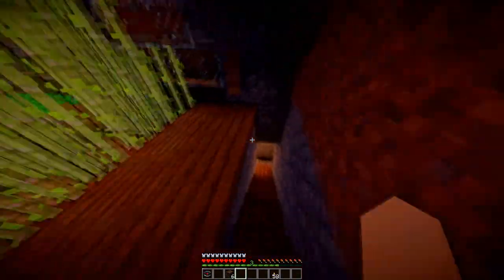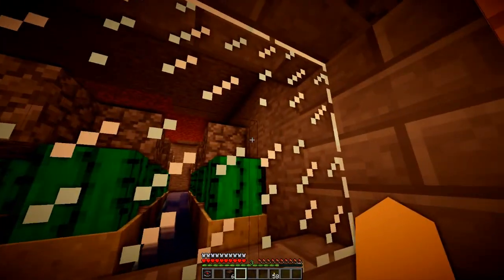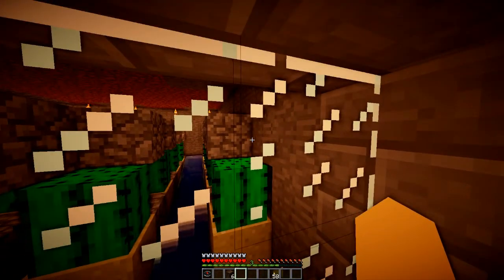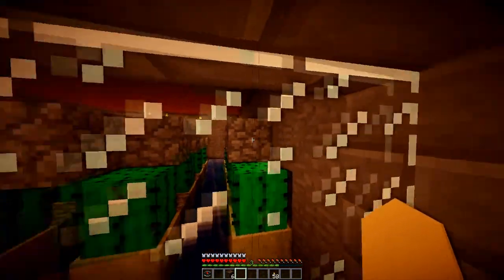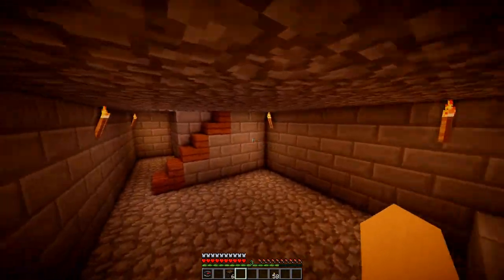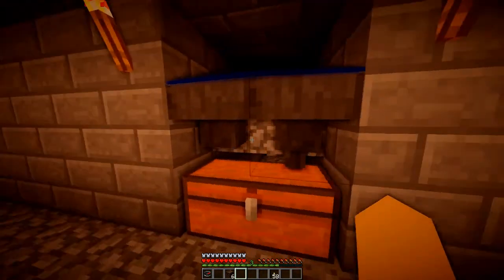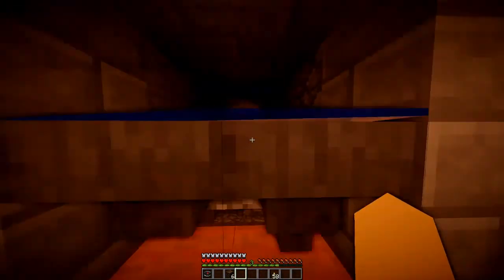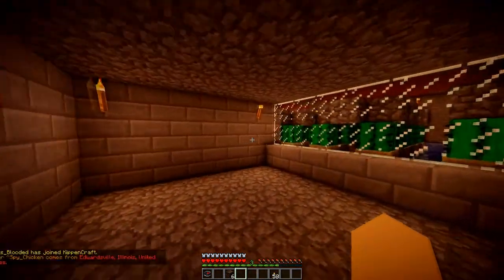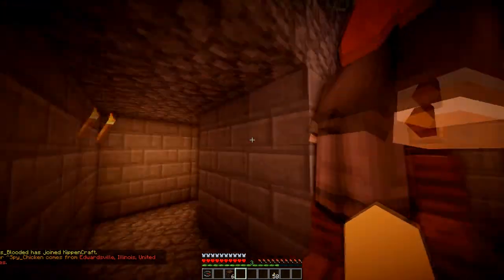I made a second extension: this is the auto cactus farm. The cactus gets pushed off these little cactus blocks every time it grows, because cactus doesn't grow around blocks. It gets pushed into the water, thrown into this stream all the way down and into the hoppers. Right now there's no cactus because I just collected it, but it does work. I have an item elevator that pushes the cactus up and into the hoppers.